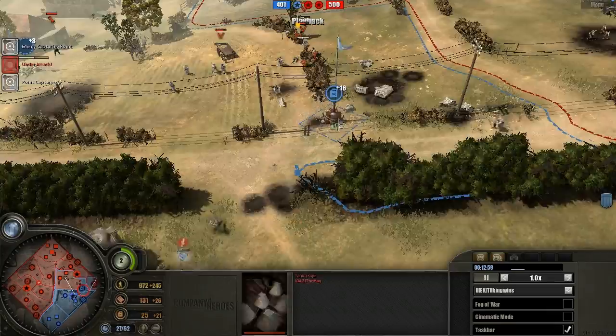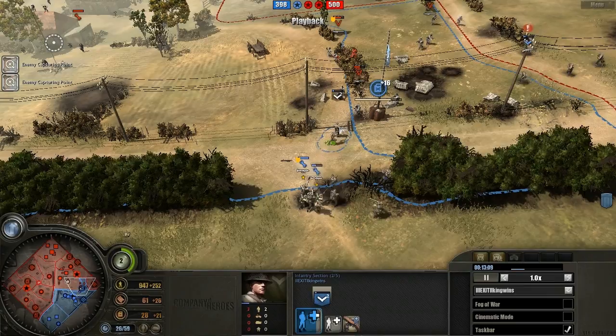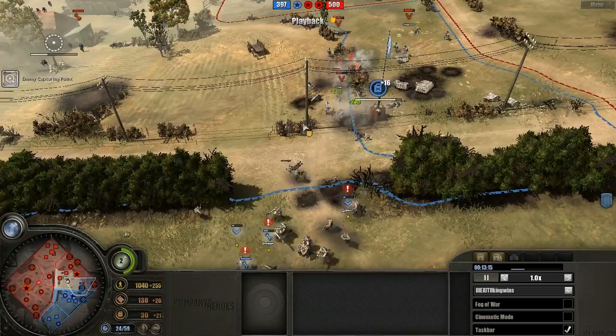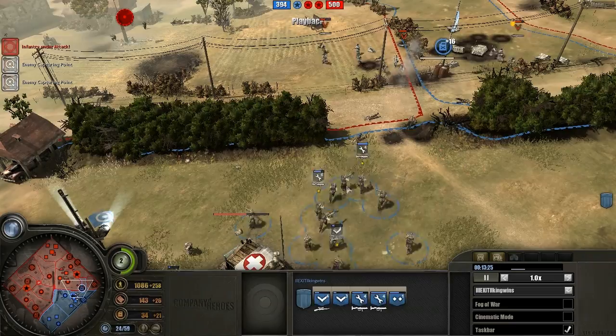We should get back to the action on the right side though, because the field support truck had to retreat from setting up on this few points. Retreat that squad — retreat him right now, he's gonna die. Oh, he got the focus fire down. Nice play from the Wehrmacht player who knows what he's doing with these grenadiers — he has to focus fire down the weak British squad and he should be good to go.